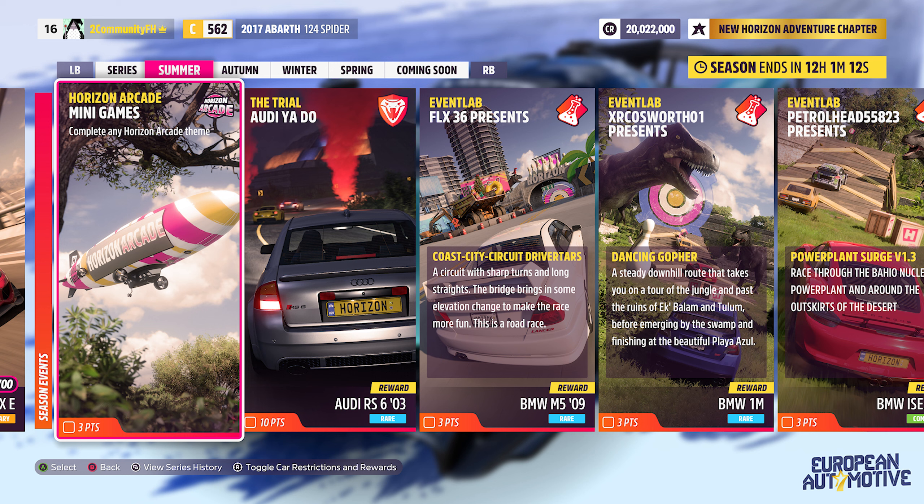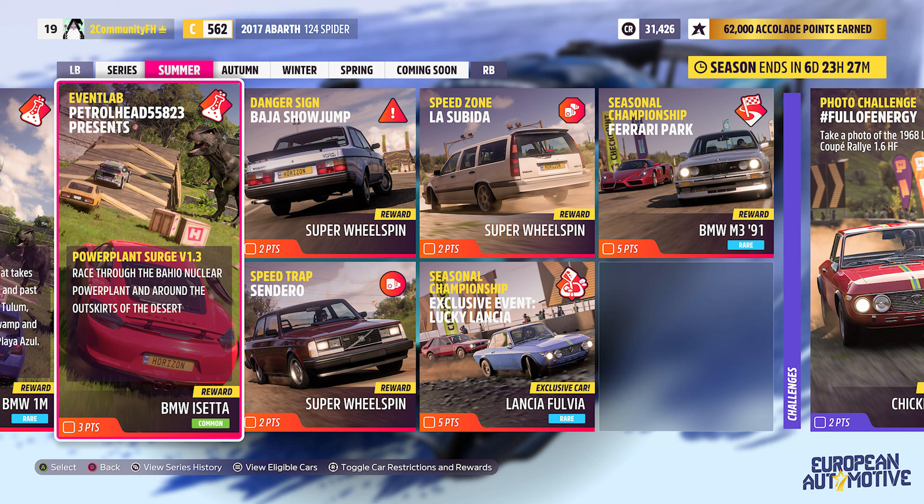Moving into summer, we get our first new car of the series, one that was already teased — the Aston Martin Valkyrie AMR Pro, which is a car pass car from Motorsport that we're getting here in Horizon for free. And I think this is going to be a pretty wild car to have in Horizon. If you're looking for something a bit more tame, the Renault Megane RS250 is coming back for 40 points as well.